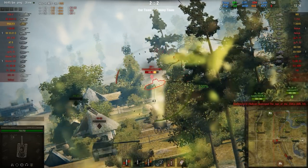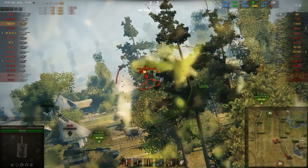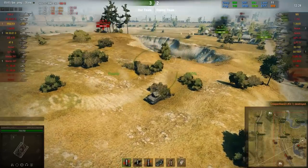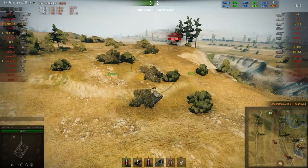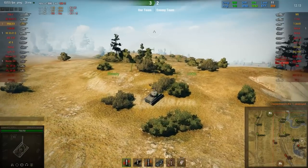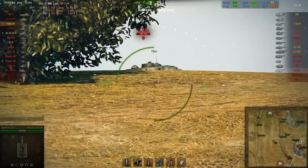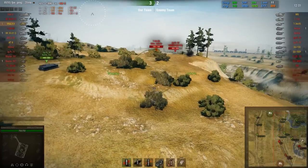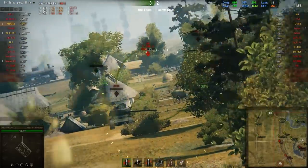He gets a shot on a KV-1 instead. If you're sitting on this ridge, you can see on the minimap that the KV-1 is just outside of his radio range — the blue part, I think. The orange part is definitely the view range. So if you know your tank has a good view range, you shouldn't have any trouble shooting at something like a KV-1 in the middle, because KV-1s do not have that good a view range.